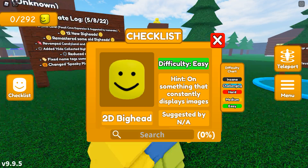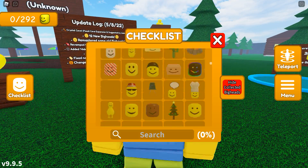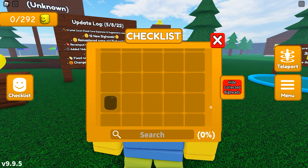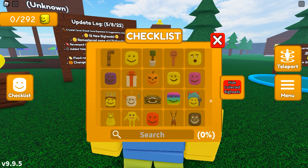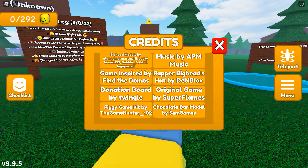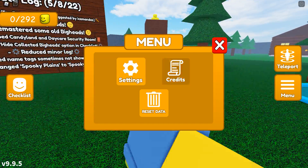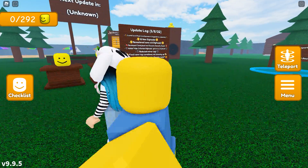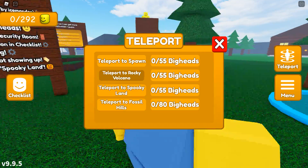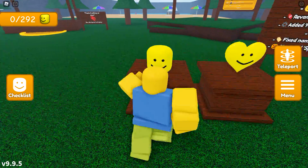We have a huge checklist here. The most basic one is the 2D big head, and we have hints. We can even search for ones — goodness gracious, so many of them. You can even hide collected ones. I haven't collected any currently. Menus, settings, reset data, credits. It's inspired by Find the Domos. Teleport to spawn. Teleport to Rocky Volcano — they have different areas? Wow. Okay, so let's start looking around.